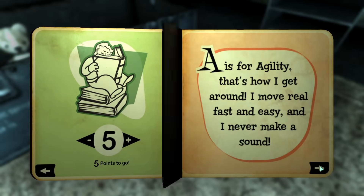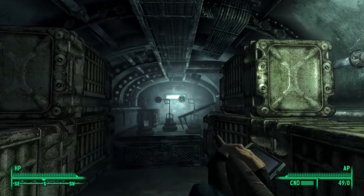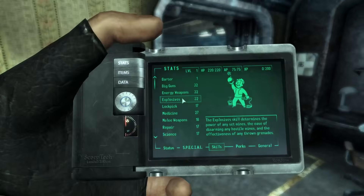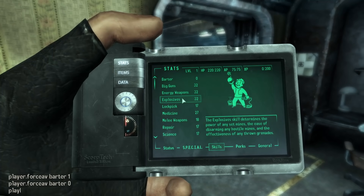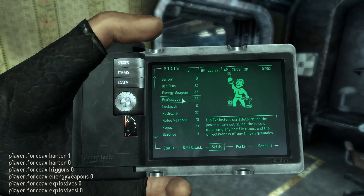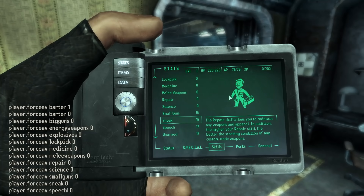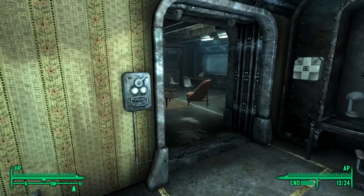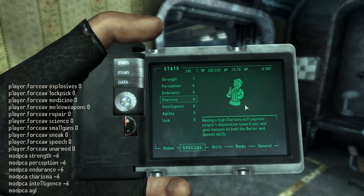Nothing we do really has any meaning until we take the GOAT test. I just went through everything as quickly as possible, then I doctored my test results and picked tag skills that won't matter. After I had my preliminary stats, it was time to start cheating. We must lower every skill and special stat one at a time. Open the console window, type player.forceav, then a skill name, and a desired value. I went with 0 for the skills and 1 for the special stats.